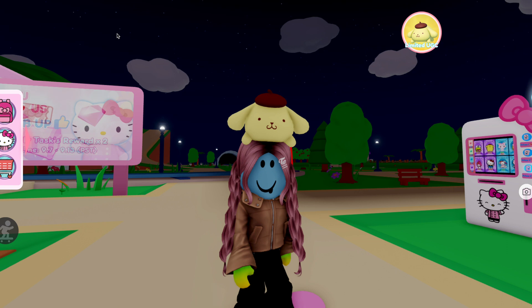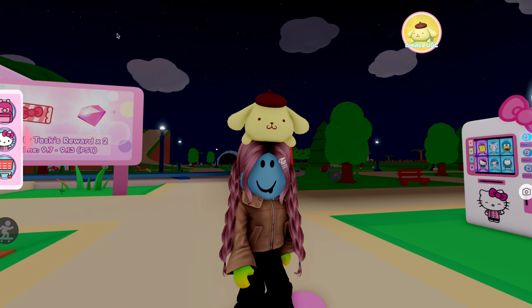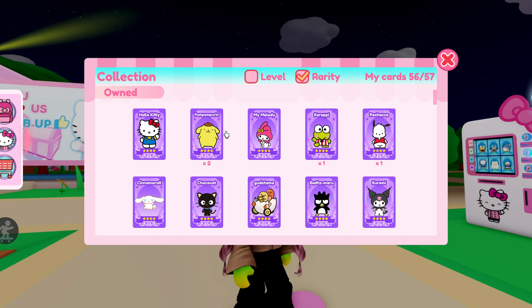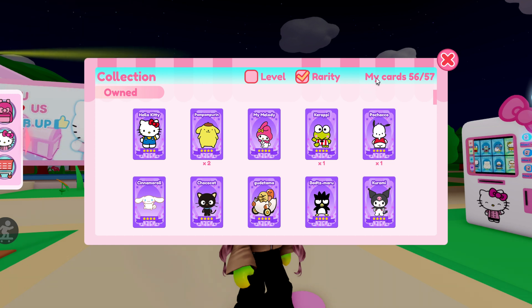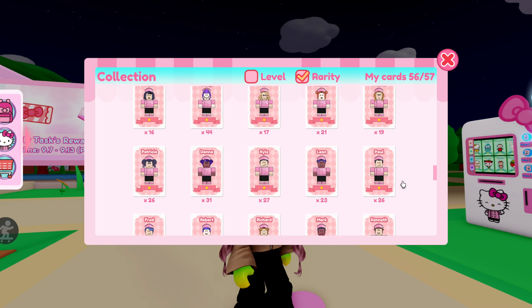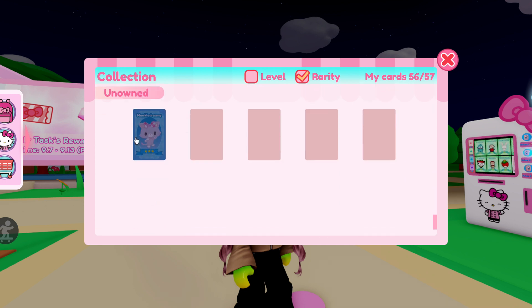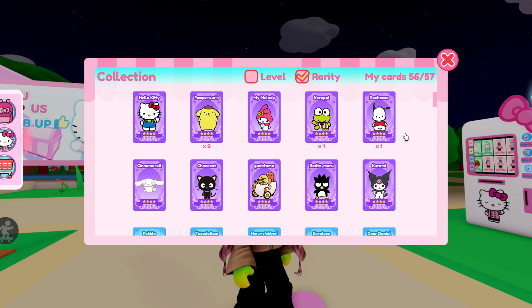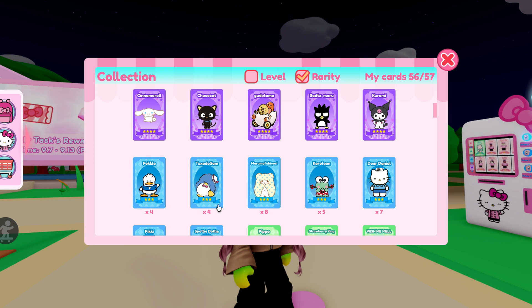Currently there are 57 characters in my Hello Kitty Cafe. You can come over to the menu here and click this button which will pop up with your collection. As you can see in this top corner it says my cards 56 out of 57 total characters. I actually used to have the full collection and pulled Karomi, my last purple card, very recently, but in the last week they updated the game with Mewko Dreamy, who I haven't pulled yet. She is a blue card character, so I have pretty much every character except for Mew.